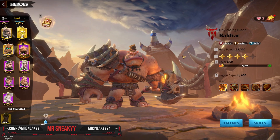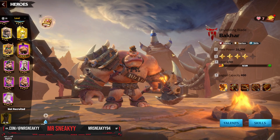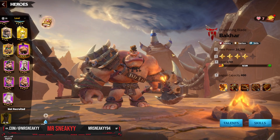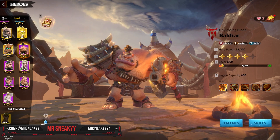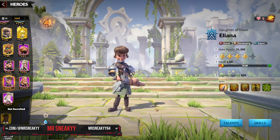I personally would not recommend investing heavily into Bakar in the opening seasons. If you get him at 5-5-1-1 through keys, that's fine — you can use him as a patrol killer for the front line until you get a better hero. An Eliana and Bakar combo is very tanky and will deal enough damage to punch through a lot of free-to-play content.